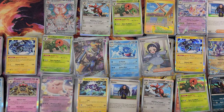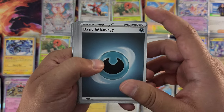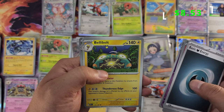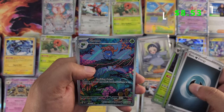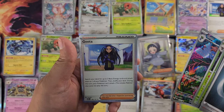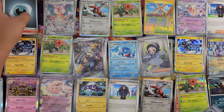That makes it our third illustration, actually. Energy, Litwick, Alolan Vulpix, Charmander, Dratini, Grumpig, Breloom, Trevenant — Trevenant reverse foil — illustration Gloom! This booster box knows that I want more illustrations — nice. And Geeta. Another illustration — perfect!